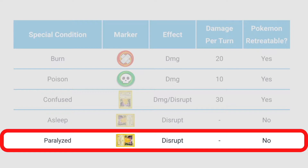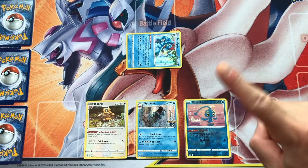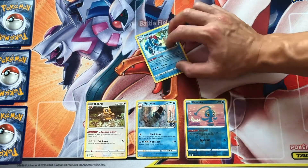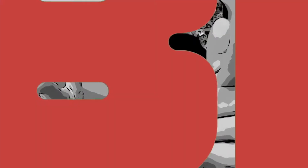Paralyzed Pokemon are turned right anti-clockwise. This Pokemon cannot attack on its next turn, and the paralysis heals after that turn has passed. But since you've missed out on an attack, you're going to have a bad time.